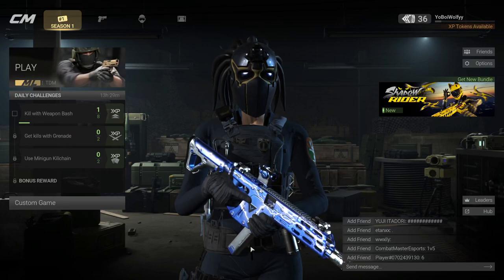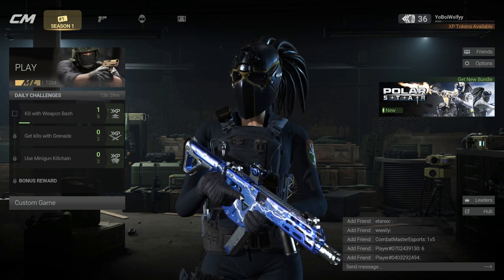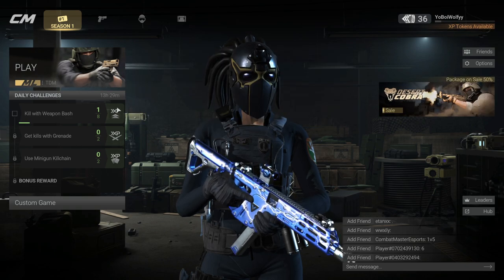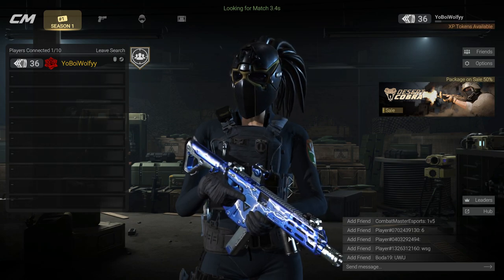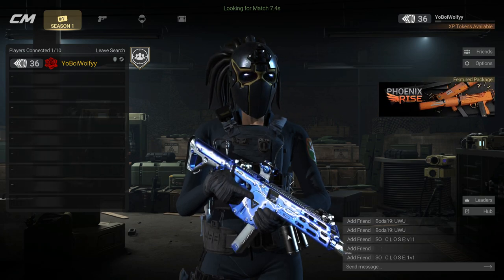Hey guys, welcome back to another Combat Master video. In today's video, I'm going to be showing you how to weapon bash. So if we just go and hop into a team deathmatch, it's very straightforward. All you need to use is just the scroll wheel on your mouse.